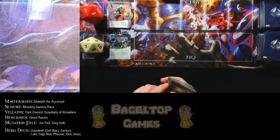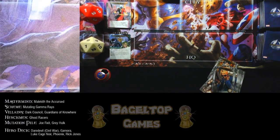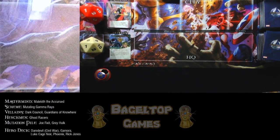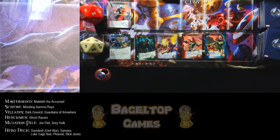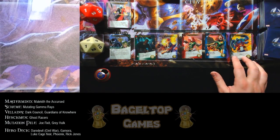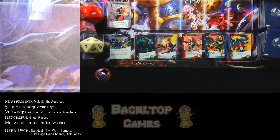Now I have to divide out the cards for two hands — I play two-handed solo, so we have a left hand and a right hand. Left hand goes first, right hand goes second and I alternate between sides. I use this Cap shield to let you know whose turn it is. Let's populate our HQ: Luke Cage Noir, Rick Jones — oh, Rick Jones is rare already. Phoenix. These costs are kind of high, hopefully that won't be a problem.